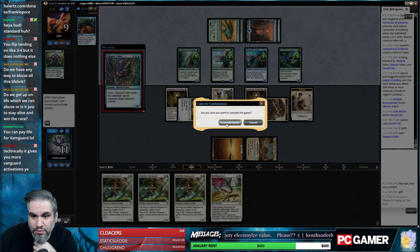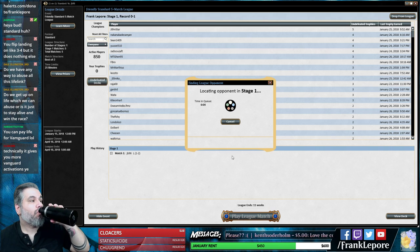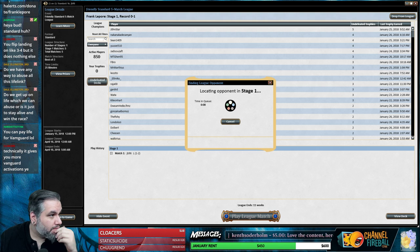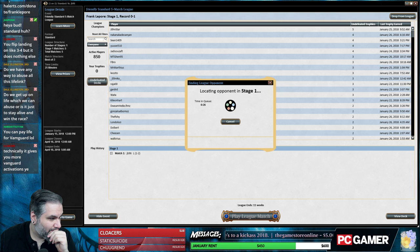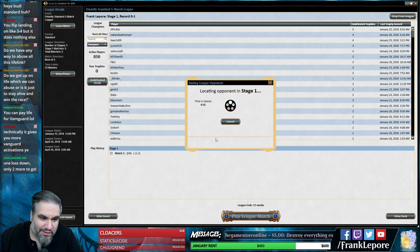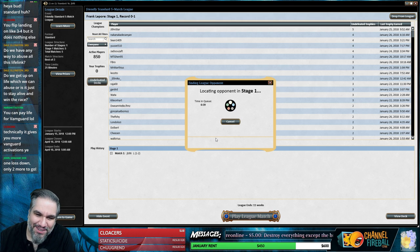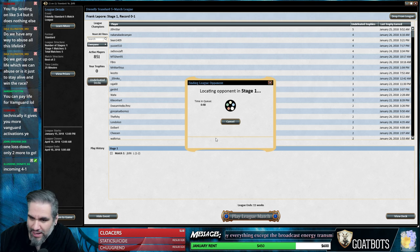Tempest Caller for the win - yep, as usual. All right, one-one loss down. Only two more to go - working toward that two-three status. The deck felt powerful - if they didn't have Tempest Caller I think we were fine. Even that last game we just ended up mulliganing to six and didn't hit a second land literally ever.